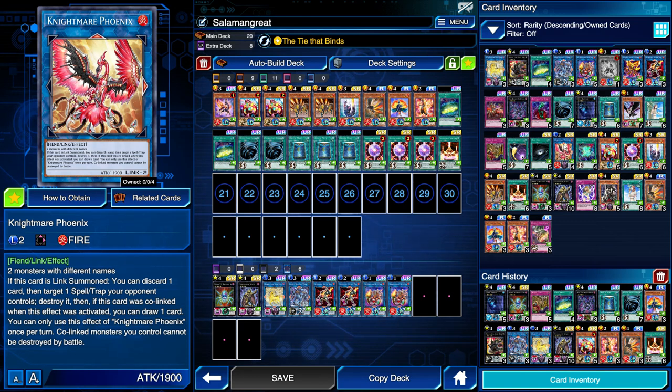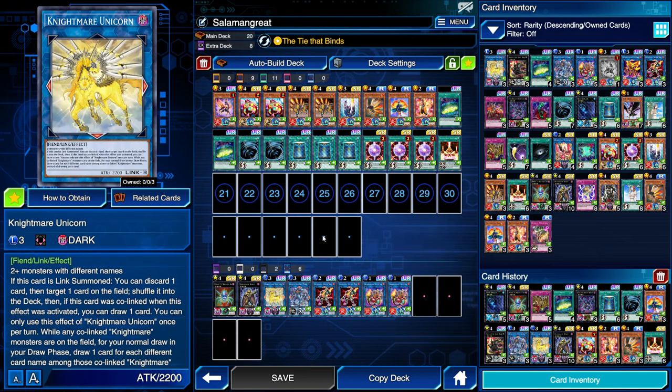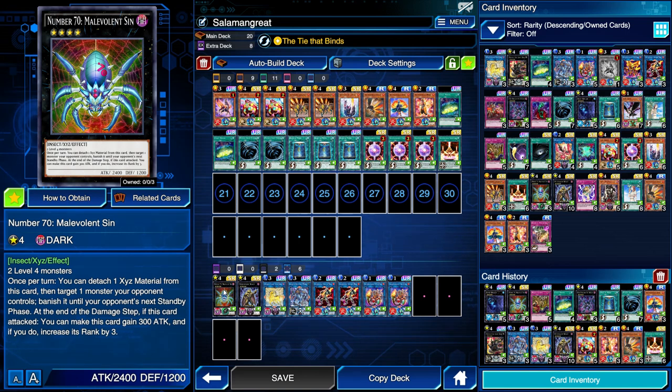There's also Salamangreat Phoenix. It is a Link 2 so it's easier to summon than Nightmare Unicorn; however, it only destroys back row. While that is a versatile option, the extra deck can be a little tight, so if you have the room you can feel free to play it. I only have the Unicorn instead because it is more versatile even if slightly harder to summon. The Rank 4s are going to depend on your format, but Malevolent Sin is the one I have right now — you detach a material to target your opponent's monster face-up or face-down and banish it until the next standby phase. We're going to use this to OTK our opponent.